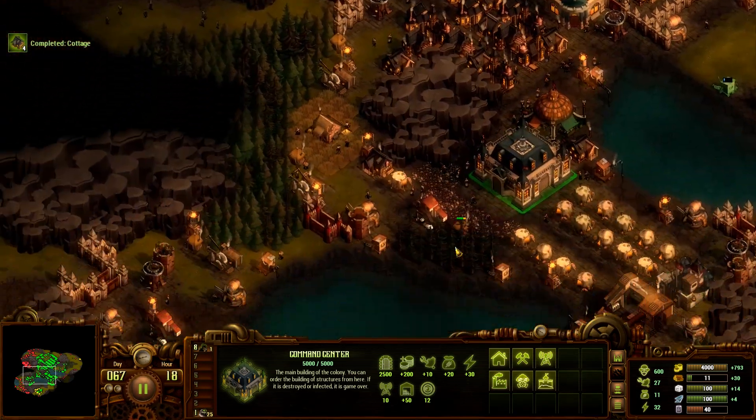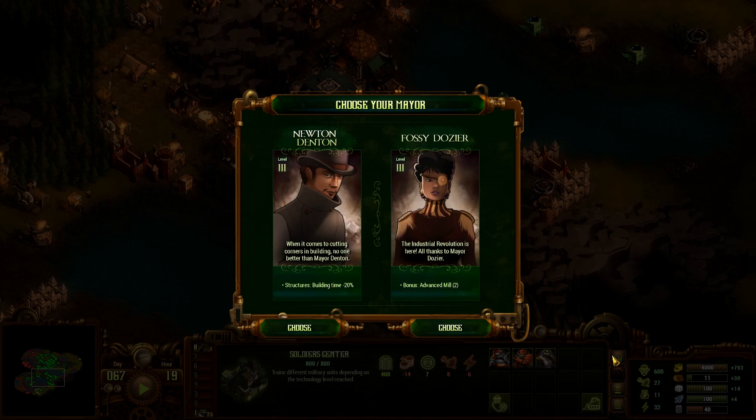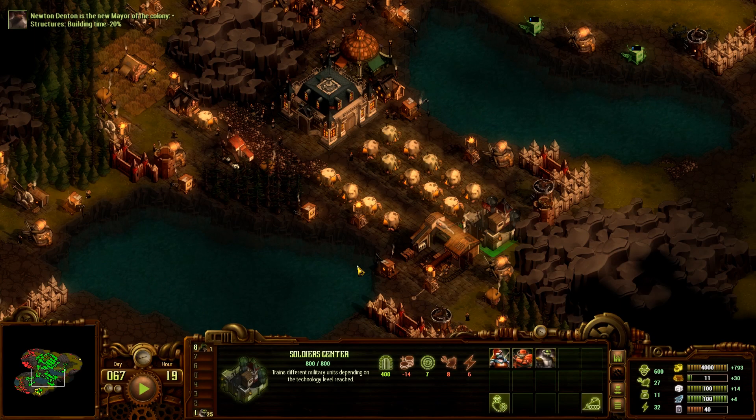We need to get the foundry done. We're still on max money — we should spend some. Here we go: choosing between structures building time minus 20% bonus versus two advanced mills for free. I think building time in the long run will help us out more, even though two advanced mills is really nice. We're going to need that power — but I'll take the building time reduction.